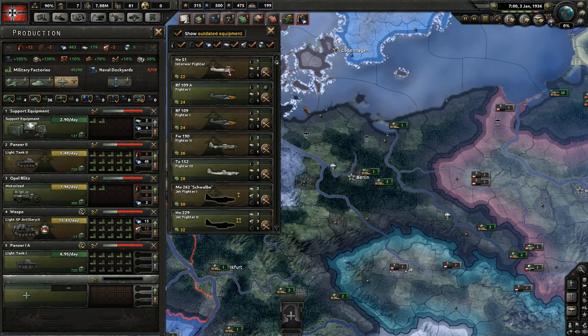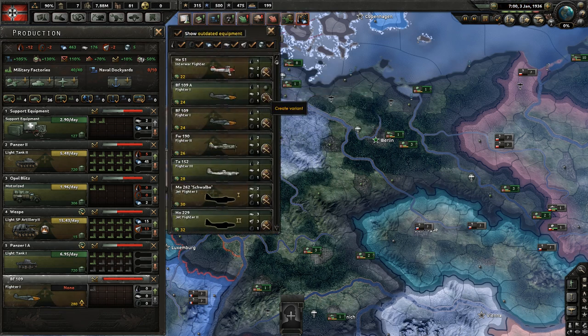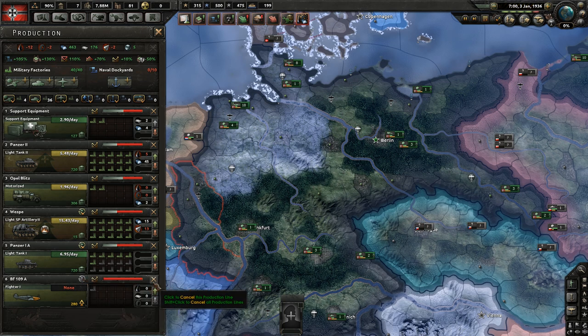This also applies to planes as well. If you produce planes, you can make a variant and then select this button to convert the existing stockpile. At the moment we haven't got any extra BF 109s, so we can't convert them, but you can do that for planes as well.